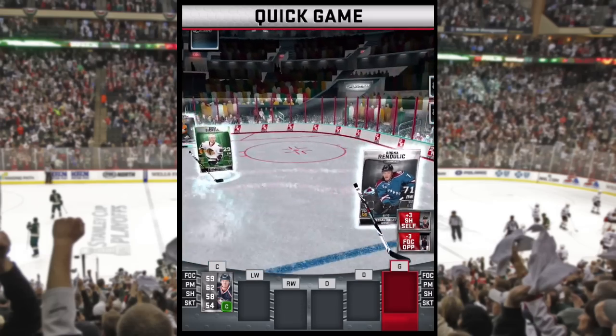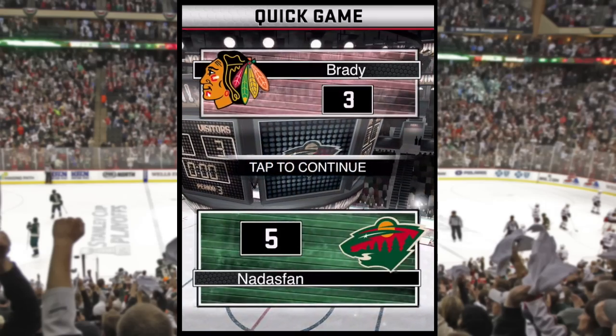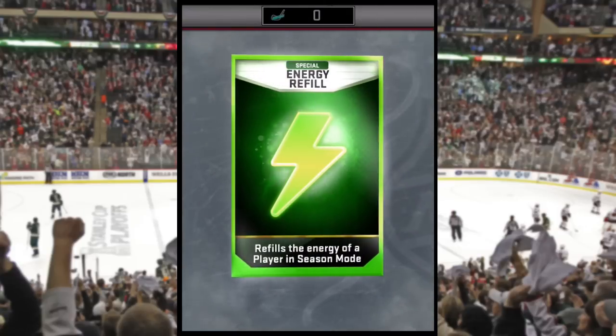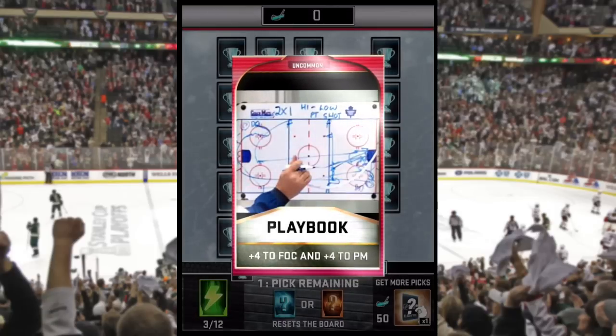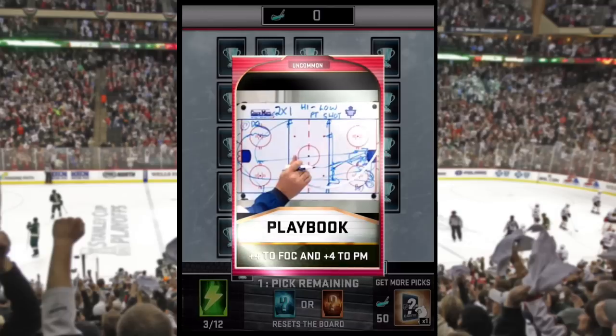Here we go with the third period — we win it, and the final score is five to three. The final scores are all just arbitrary; it just adds numbers for winning a period. If you win two periods, you win the game — that's the bottom line. After a win you get to choose two cards; if you lose you get one; and if you sweep you get to choose three. So now we're picking our cards.